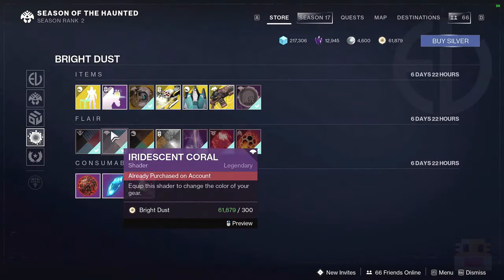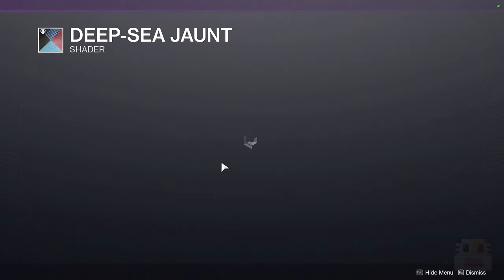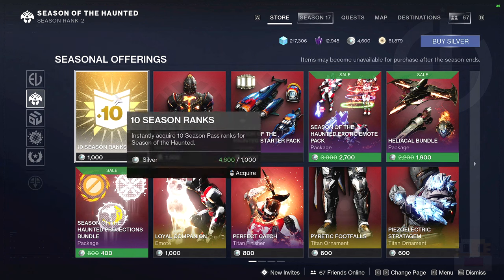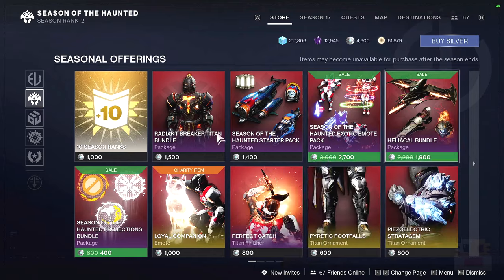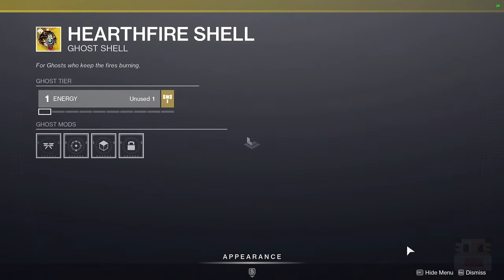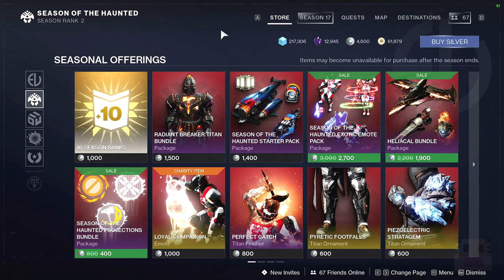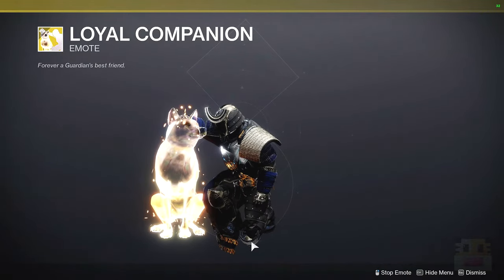Keep in mind that there is a seasonal section where you can buy 10 ranks at a time this season. The silver section previews different items available throughout the season - the Titan set looks great and I'm assuming the Hunter and Warlock sets will be there on their respective characters. There's also a charity item featuring a little dog, though I would have expected wolves to be bigger.